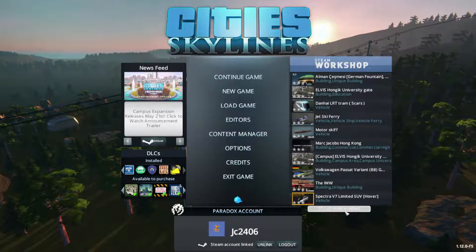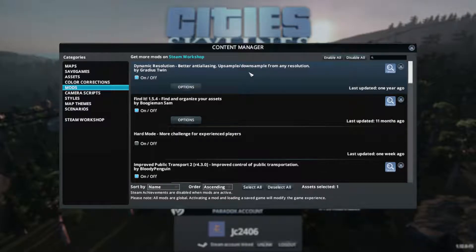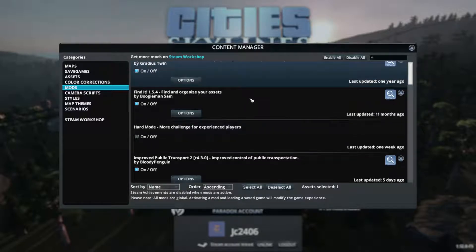Next thing to have a look at - mods. I have the Find It mod. When I eventually do start dealing with prettifying and props and stuff, which I still need to find on the workshop - I have no flowers or pretty trees or anything like that.